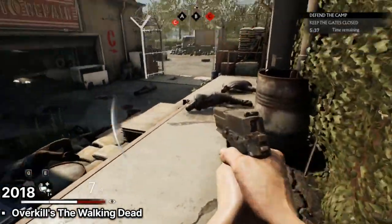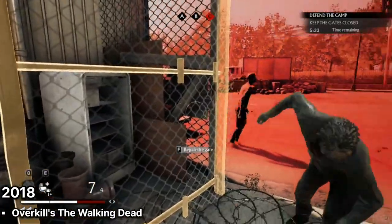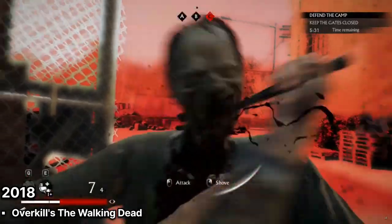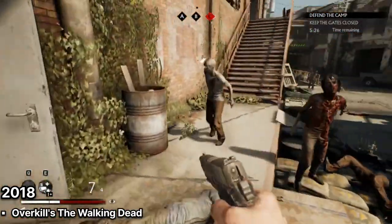Overkill's The Walking Dead, 2018. Based on the popular TV series, Overkill's The Walking Dead introduced us to a world where zombies are not the only threat. Players had to deal with rival human factions as well as the undead.